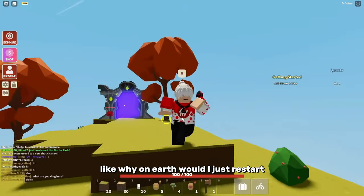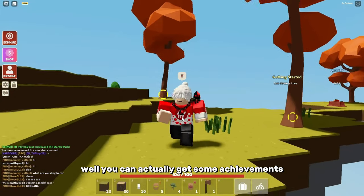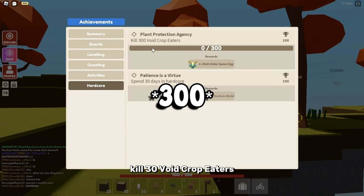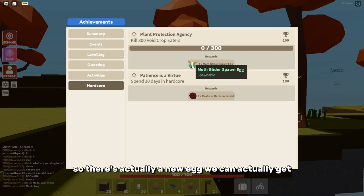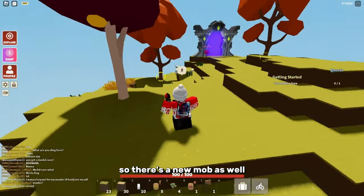You're probably wondering why you would just restart — well, you can actually get some achievements. If you go to profile, then achievements, then hardcore mode, you can see kill 30 void crop eaters and you will get a moth glider spawn egg. There's actually a new egg you can get. And if you spend 30 days in hardcore mode, you can get a master of hardcore metals and an egg. So there's a new mob as well.